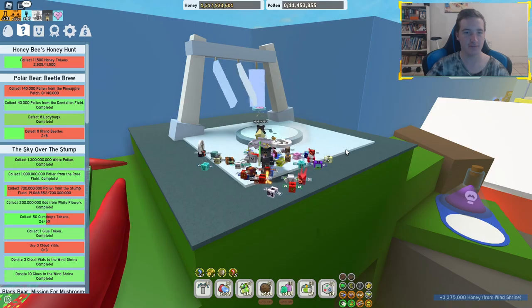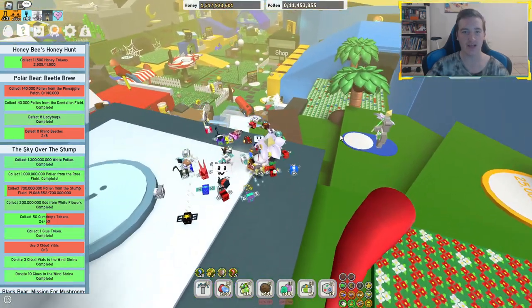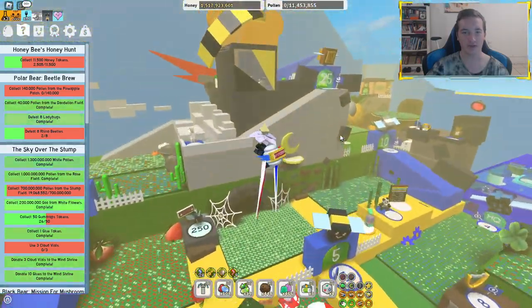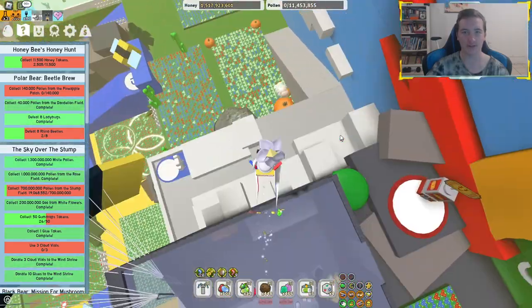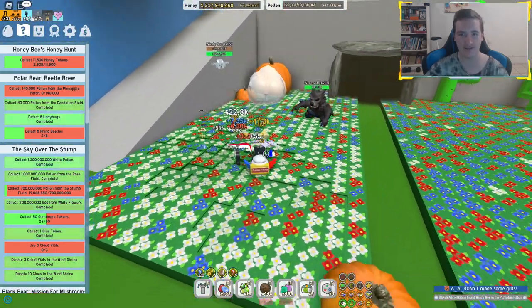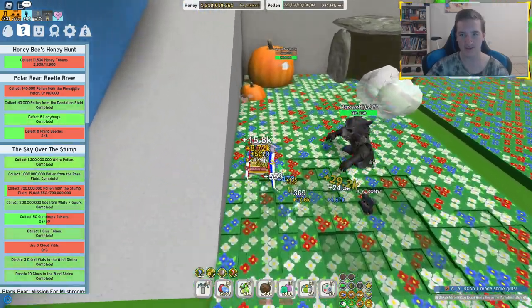The final part we can do for this mission is getting Windy B, and I just spawned it — so now we've got to find it. Could be anywhere. Oh, there he is — Pumpkin Field! Yoink. It's time to fight both you and this stupid werewolf.